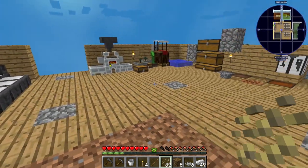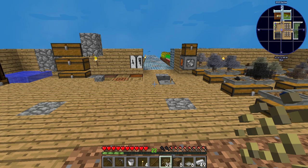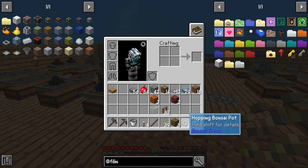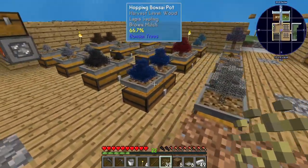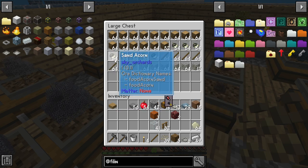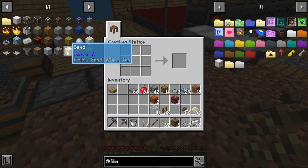Welcome everybody, this is episode 10 of Sky Factory 4. My next task is getting sand — I had a bunch but cooked it all. Sand is so slow to produce, and some of the main resources I always do extras of because they're in such high demand all the time.